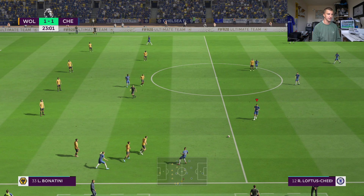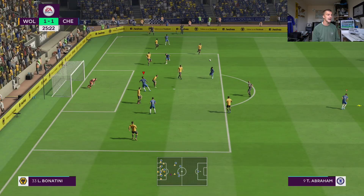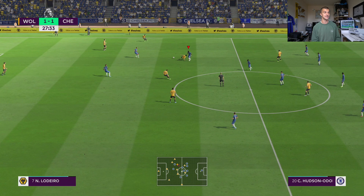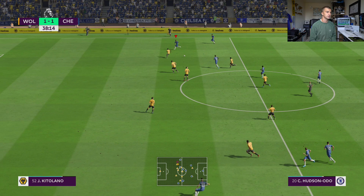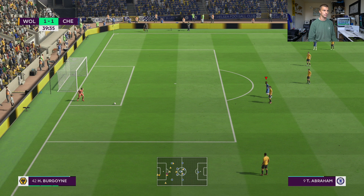Abraham again, Loftus-Cheek — those two linking up nicely. Kante, back to Tammy — can he get a shot away? It's on his left peg — oh, it's off the bar! Brilliant effort on his weak foot. Hudson-Odoi again — can he put in another cross? He can. I've been practising penalties a lot on EA Access before the footage was screwed — I had a couple and missed them all, so I'm worried about that. Christian Pulisic blocked — making Hudson-Odoi make the run — he's done very well, got round the back. Hudson-Odoi went for goal. 40 minutes gone and still 1-1 at the Molineux — a very entertaining match.